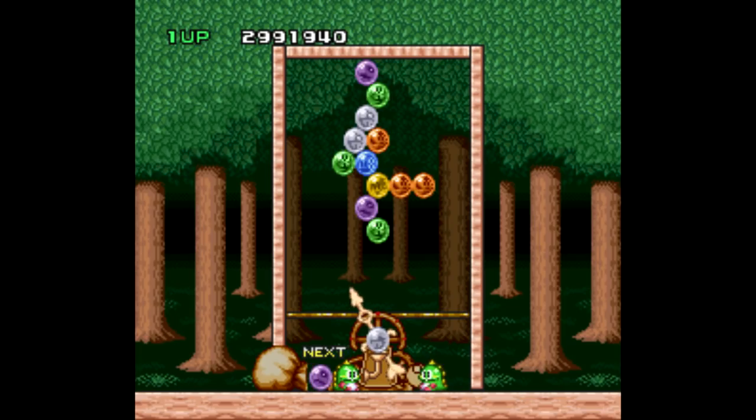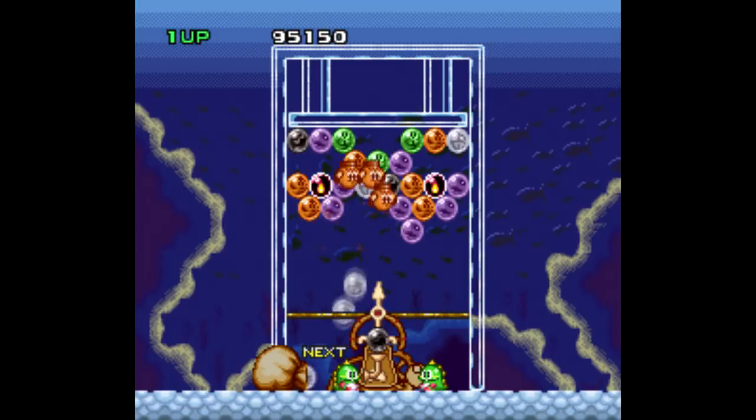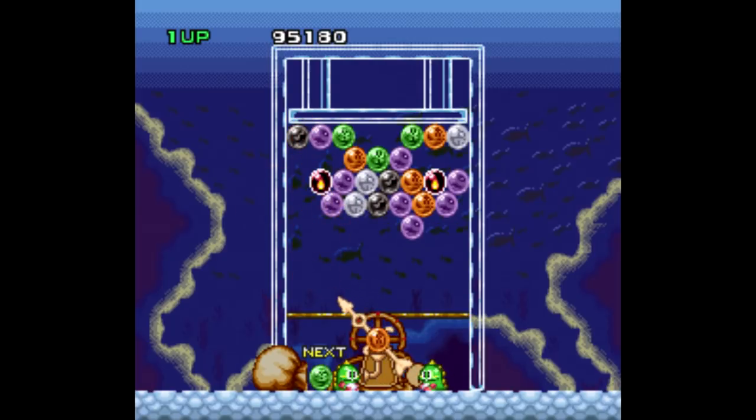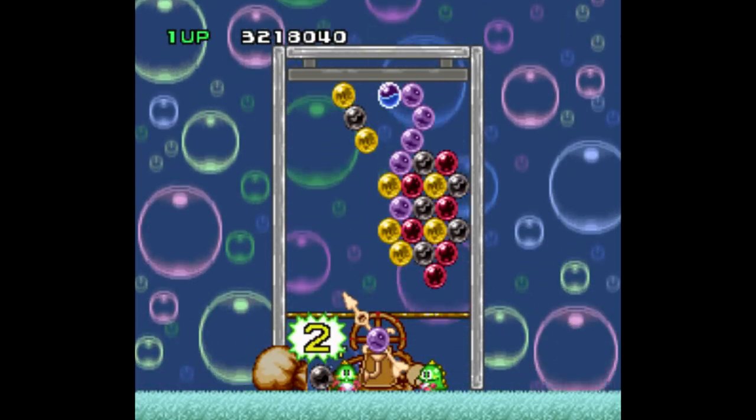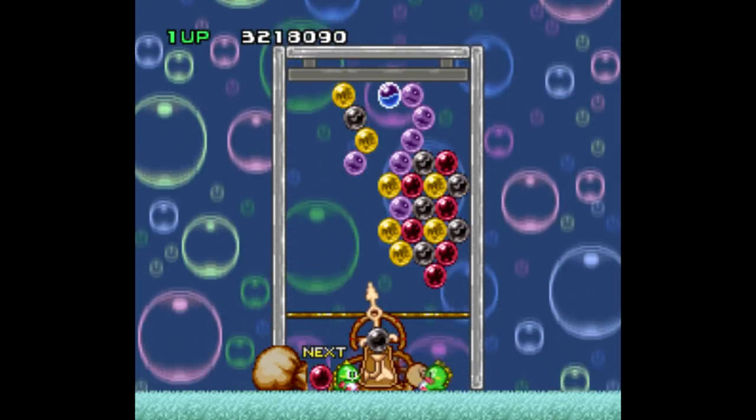You can use the walls to bounce the bubble off and reach spots you couldn't otherwise, and there's also special bubbles that create certain effects when you reach them, like the flame bubble. Shoot a bubble at it and it'll wipe out every other bubble of the same color in the general area. You get seven continues here, and there is a password system, so you can skip to a certain level if you'd like.